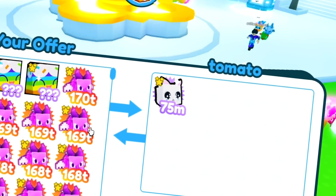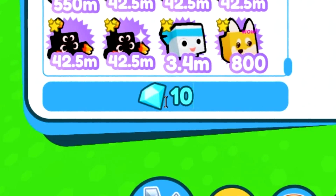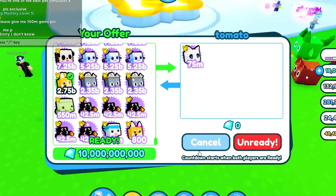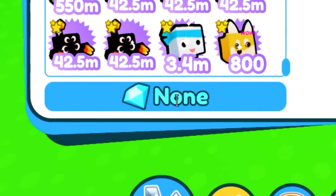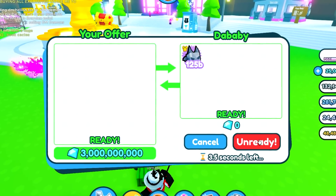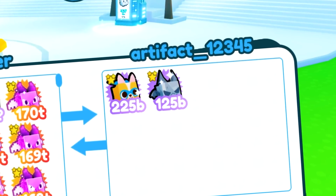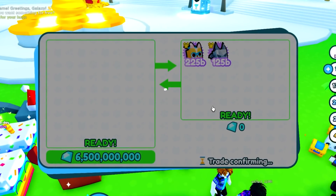Tomato here has a sad cat! Let me offer a Stack Doge Noob — that's 30 billion — plus 10 billion in gems, so 40 billion total. The sad cat goes for 40 billion, so that's a fair offer. He says he doesn't know, so we're gonna cancel it. Ooh, a gargoyle — I haven't seen those in a bit. They go for 33 billion. Imagine having like 100 gargoyles — that would look amazing, especially with that gargoyle huge.